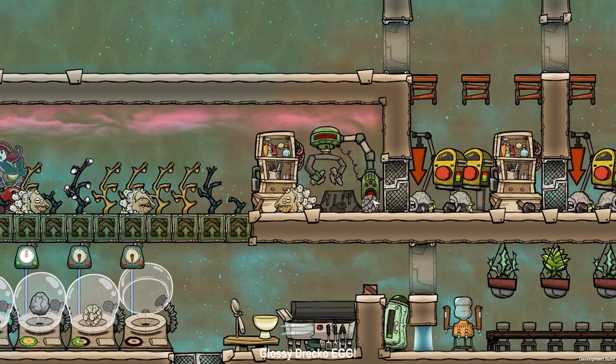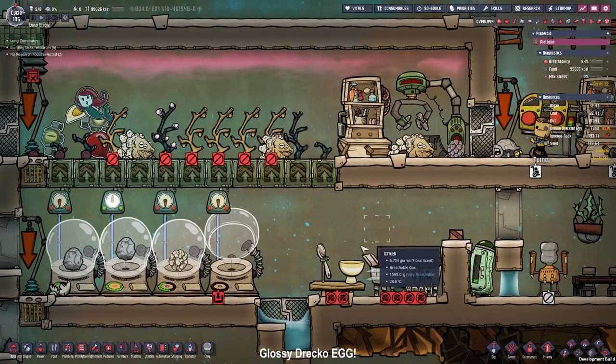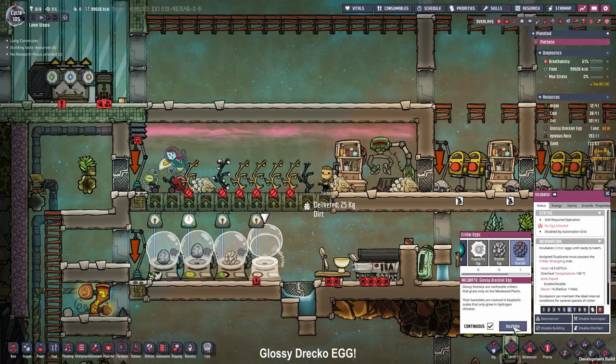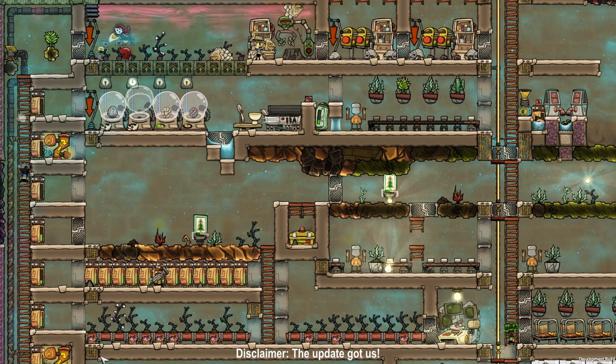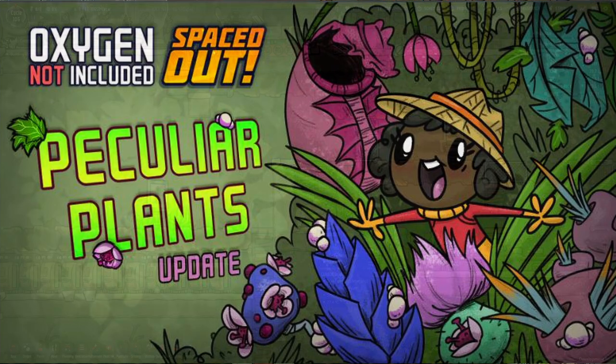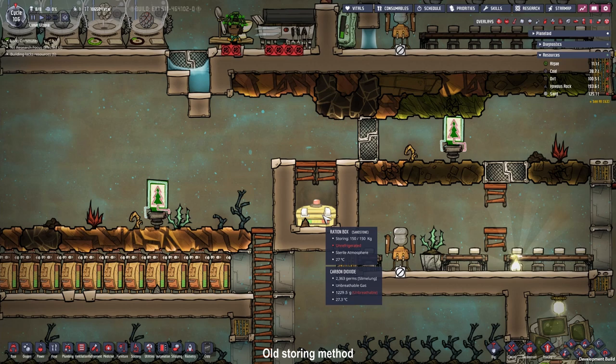We finally got the glossy draco egg - we just have to put it in our incubators and then we'll have some plastic-producing glossy dracos. I have a disclaimer: between the last few seconds and now has been a whole day in real life, and in that day the game received an amazing update that also changed some crucial features. Up until now we stored our food in a ration box placed in a carbon dioxide pit, where it was in a sterile atmosphere and stayed fresh even unrefrigerated.